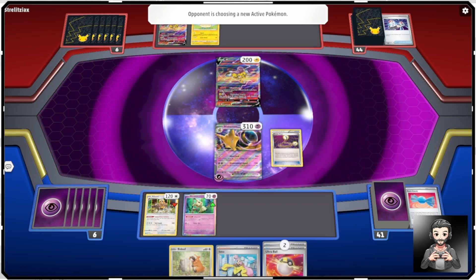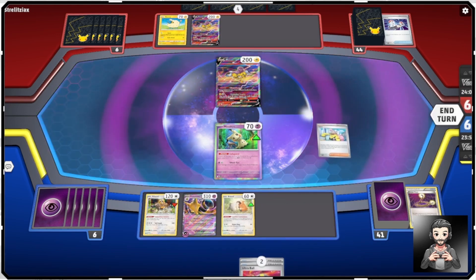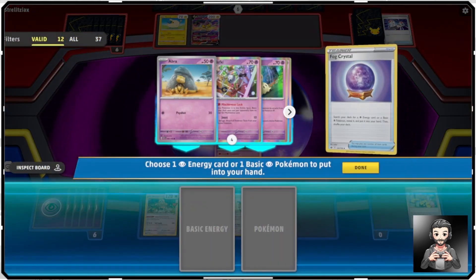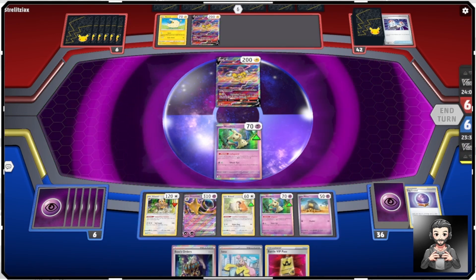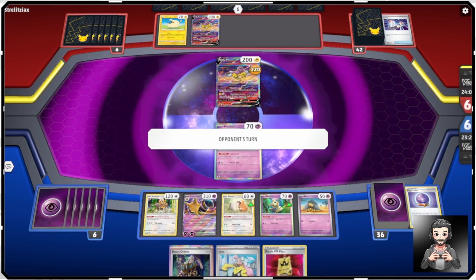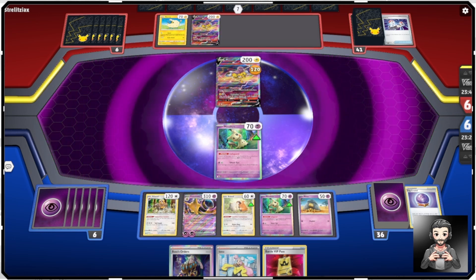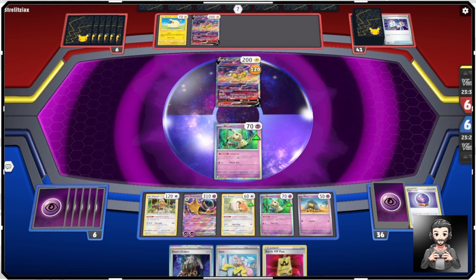My opponent will choose a new active Pokemon — they sent out their Pokemon. We want Mimikyu out there, so we'll put Bibarel out just to be safe and then use Iono. I know it'll help my opponent too since they'll get six cards, but I was really looking for that extra energy. I'll put Mimikyu out, Fog Crystal for the energy, attach that to Alakazam, and set up another Abra. Now we can use Dimensional Hand — that'll do 120 to the Raikou, and Raikou can't damage my Mimikyu.